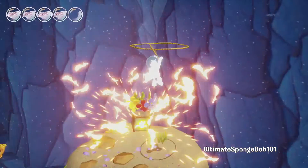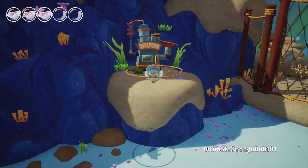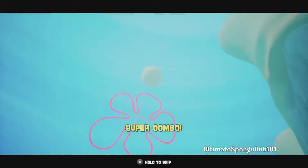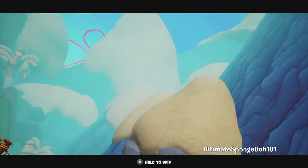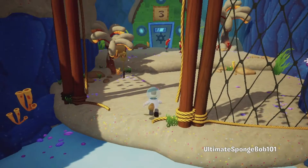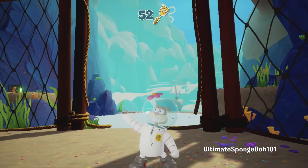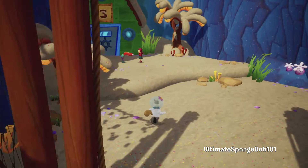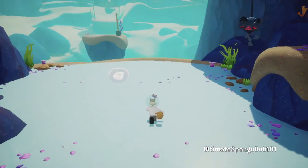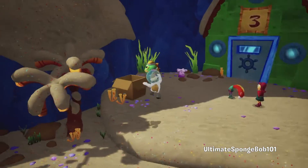We're going to press the button and then the second one as well. For a moment I thought there was going to be a sand avalanche or something. Here we have the golden spatula — let's get it! 52 golden spatulas, awesome. Now that we're down here, let's open up this teleport box and head back up the slope.